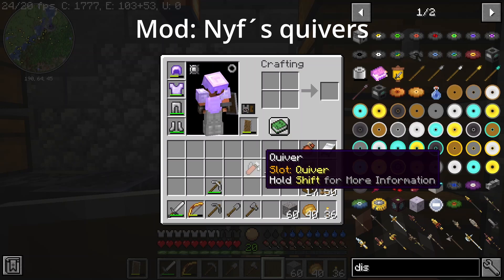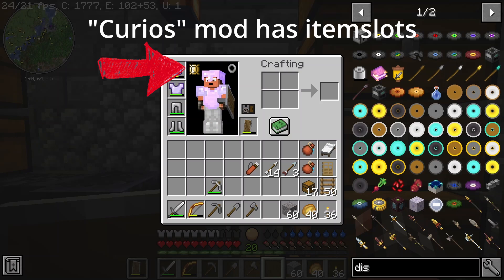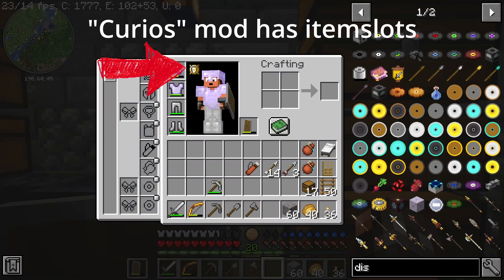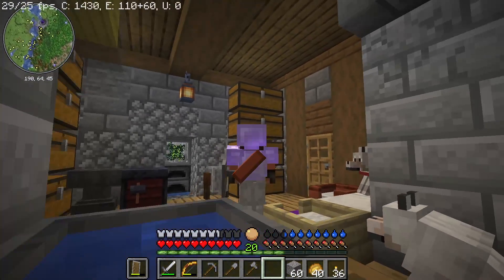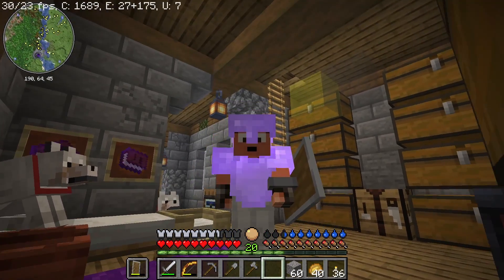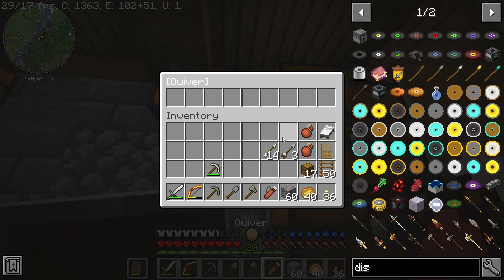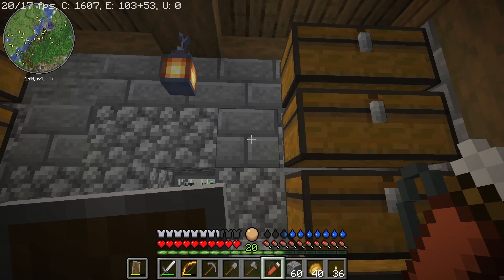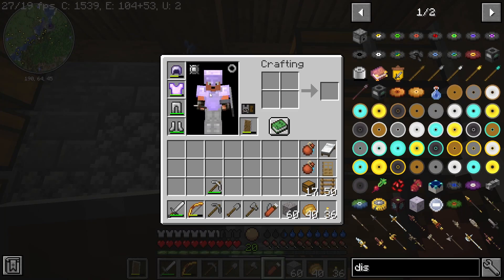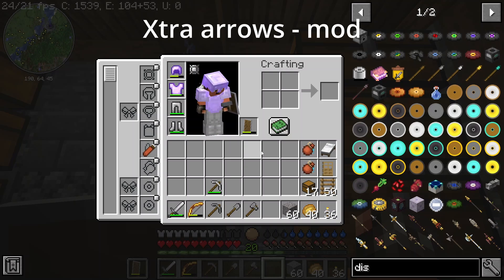I've made a quiver from Nyf's Quiver mod, which also has an expansion called Nyf's Quiver Expansion. You put it on using the Curios icon. Now Fungian has a quiver on his back that can store a lot of arrows - you can see he has a little inventory for them. I think it's only fair he carries a quiver given that he has a bow with Infinity. There's also a mod called Extra Arrows so I'll be producing a lot of different arrow types in the future.